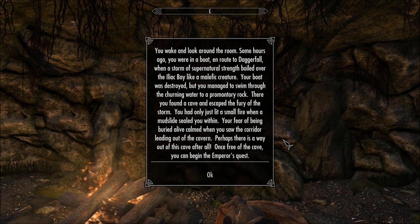It just doesn't have the weight of that performance, sorry. Still, a good reading. But if you watch that cutscene — I don't know who that guy is playing the emperor — great voice, great presence, everything. You wake and look around the room. Some hours ago you were in a boat en route to Daggerfall when a storm of supernatural strength boiled over the Iliac Bay like a malefic creature. Your boat was destroyed, but you managed to swim to a promontory rock. There you found a cave and escaped the fury of the storm. Funny thing is, this cave is not near the water. You had only just lit a small fire when a mudslide sealed you within. Perhaps there is a way out of this cave after all. Once free of the cave, you can begin the emperor's quest.